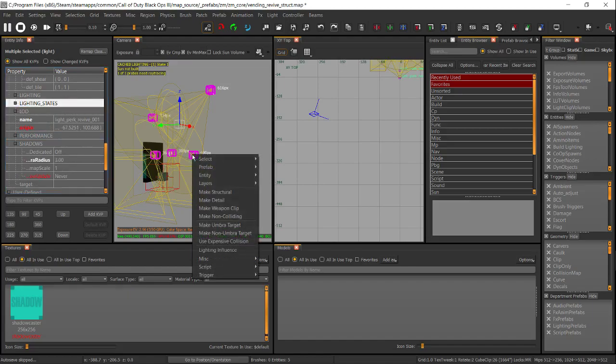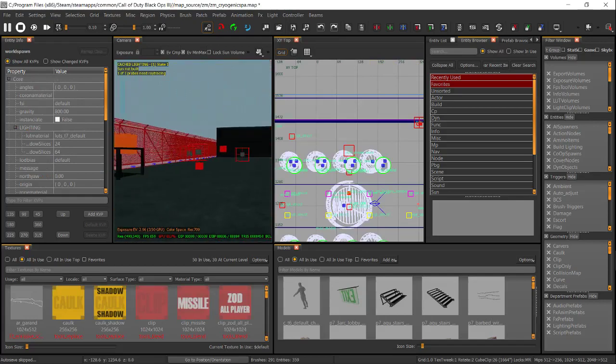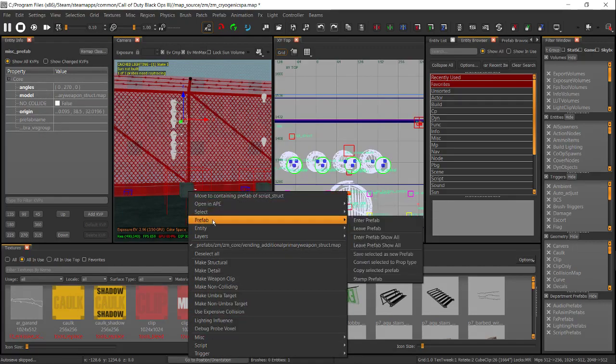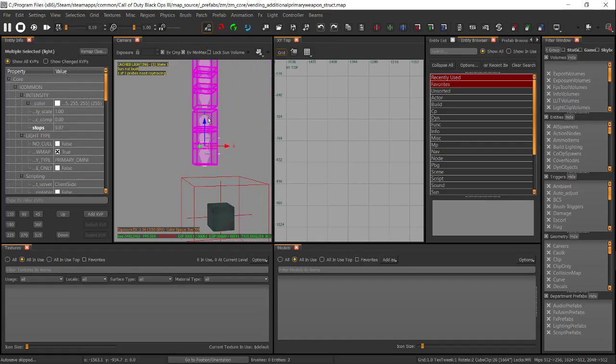Once you're done, right-click, go to Prefab > Leave Prefab, and make sure you click Save — you want to save over the prefab. Now we're going to go over to Mule Kick. This is the prefab we want to have the lights turn on when we turn on the power. Right-click and do the same thing — make sure the prefab is selected, open up the info, and go to Prefab > Enter Prefab. Note that if you hold Shift and left-click, it highlights the whole thing, but that does not mean all the lights are highlighted — that's just one light.